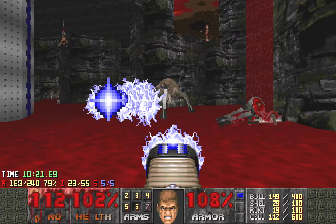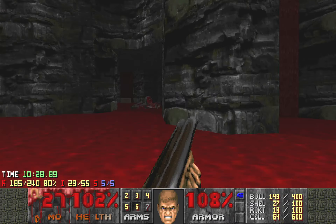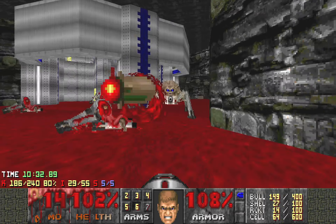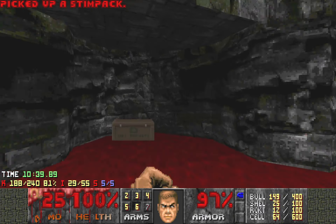You can also camp inside the alcove of the so-called switch. Now we finally have the super shotgun, which is good. And kill things easier — otherwise using the normal shotgun is kind of a pain.